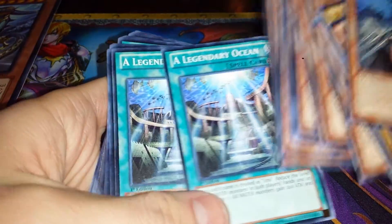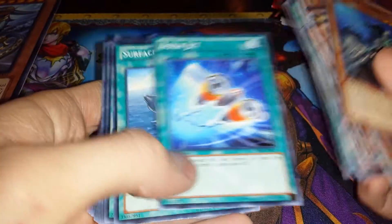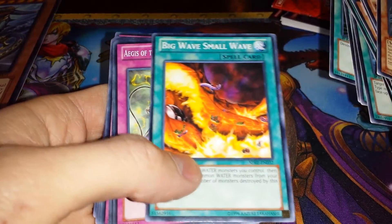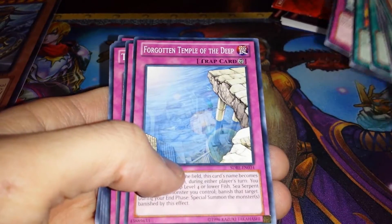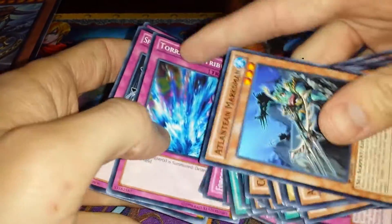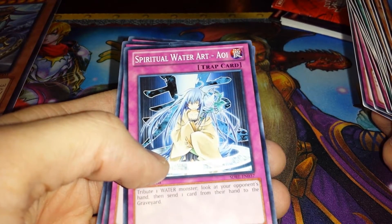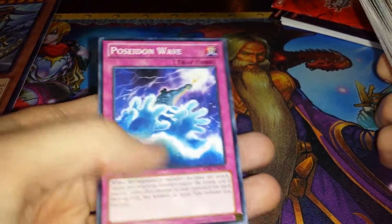A Legendary Ocean — times two. Terraforming. Water Hazard. Aqua Jet. Surface. Moray of Greed. Salvage. Dark Hole — staple card. Big Wave Small Wave. Aegis of the Ocean Dragon Lord. Forgotten Temple of the Deep. Tornado Wall. Torrential Tribute — it's scratched right there, that's strange but it's alright. Spiritual Water Art Aoi. Gravity Bind. Poseidon Wave.